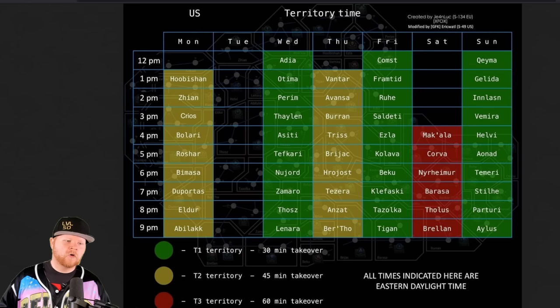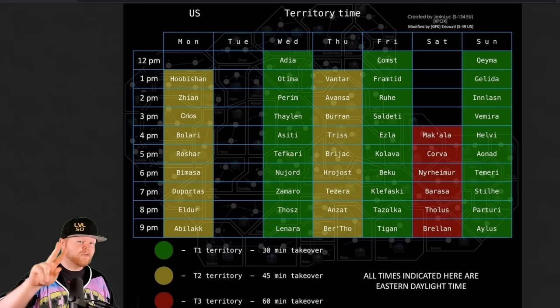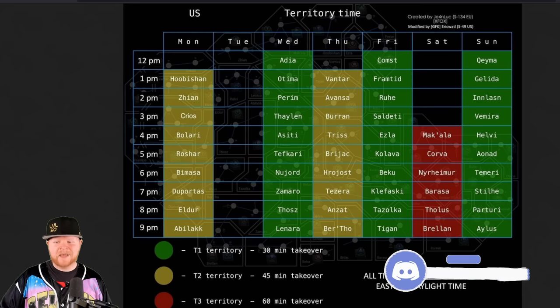One other thing to look at is when territory capture actually happens. Hopefully many of you know the territory schedule. These times are in EST — Eastern Standard Time, which is UTC-4 depending on daylight savings. Tuesdays is an off day. Tier 1 territories are on Wednesday, Friday, and Sunday. Tier 3 territories are only on Saturdays. Tier 2s are on Mondays and Thursdays. These are available on my Discord. Shoutout to Eric and Jean-Luc who put this screen together.